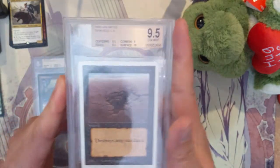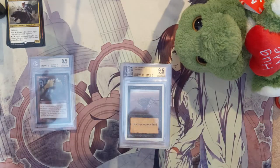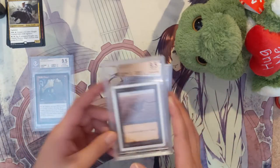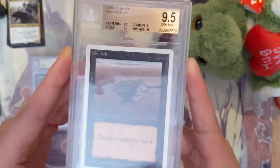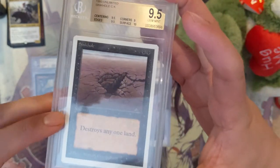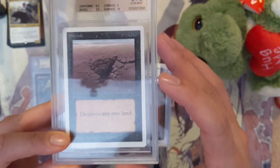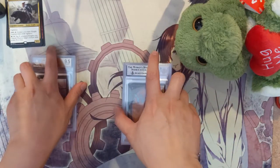And then we have a Sinkhole. Sorry about that — the camera ran out of memory so I had to move some video files onto my computer. So onto the second card — Sinkhole — and that's a 9.5. This one's actually from Unlimited, which is pretty cool. Back in the day, destroying lands was very easy, and you'll notice this doesn't say it can't target a non-basic land. So Sinkhole 9.5 — very cool.